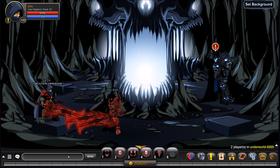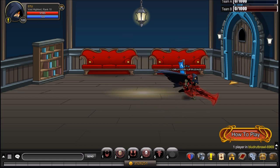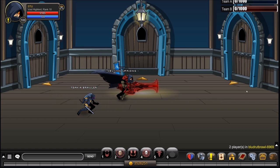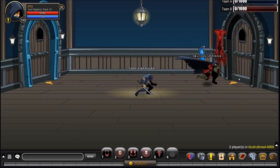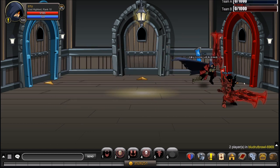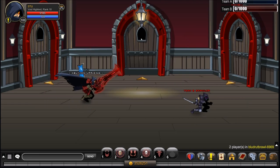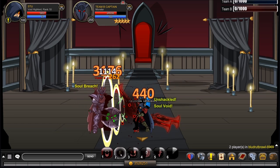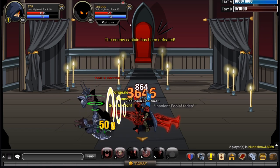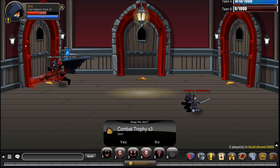To farm combat trophies, there's an easy way if you have a friend or an alt account. /join bloodtut brawl, join a private room, and have your friend join on the other team. Once they're in, head off to the right through all the doors until you're at the enemy's side of the Blood Rut arena. Walk through, ignore your friend, head to the right, go up, and kill the Captain. If you kill the Captain, Team A wins and you get three combat trophies. You'll want to do that 200 times.